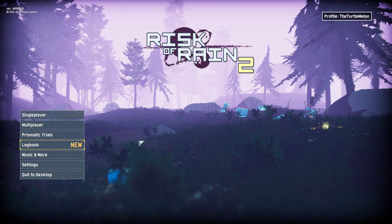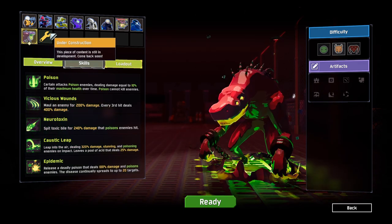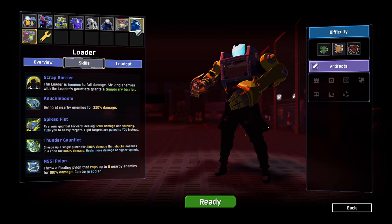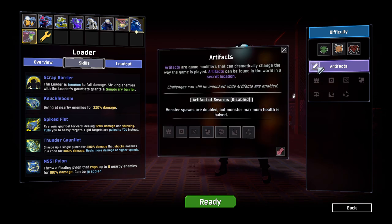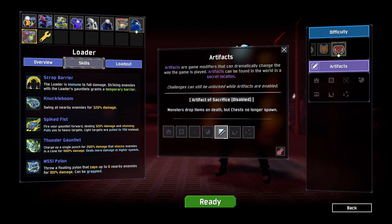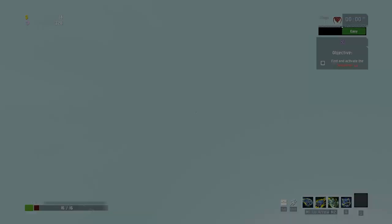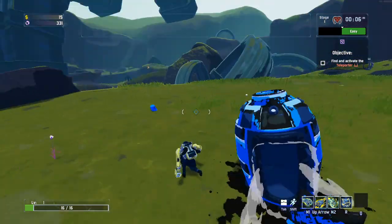Hello everybody and welcome back to Risk of Rain 2 for Roguelike Roulette. We're going to be playing with the Glass Artifact again because I really enjoyed that last time, but I'm not sure who we should play as. Loader's always my favourite, but he's going to be super difficult to play unless we get some really high defence with Glass. Let's up it to Monsoon, enable the Artifact of Glass, and see how we go. If we get a good enough amount of defensive items it will work, but it's going to be pretty difficult.